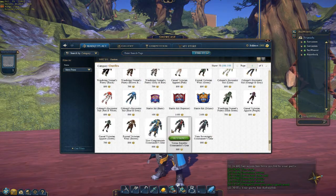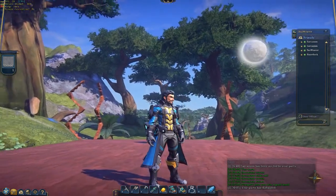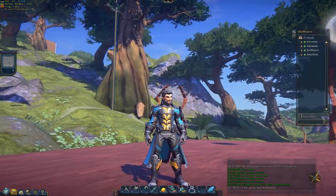For those of us who play PlanetSide 2, we have new outfits so we can strut our faction colors. I'm repping the NC with yellow and blue, although I do enjoy playing each of the factions.